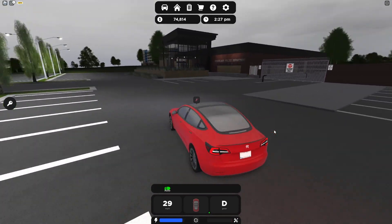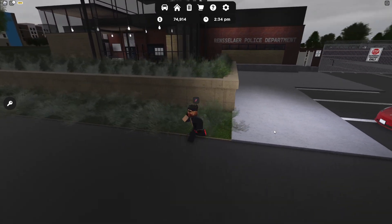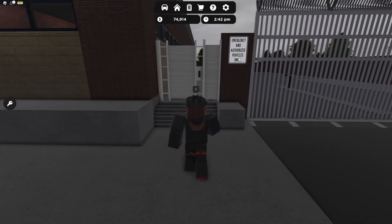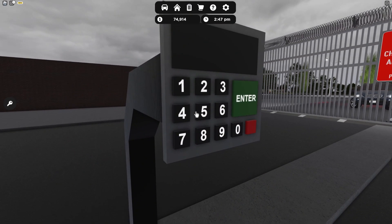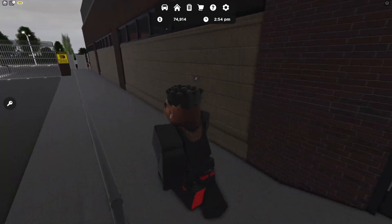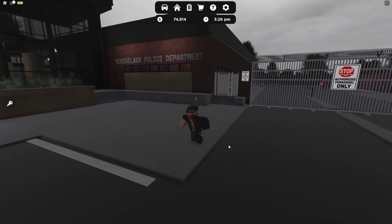Over here is the police department — let's go check it out real quick. Let's see if I can go through the gates. 'Emergency and authorized vehicles only' — too bad. There's a coded gate and a guard. I can't go inside on this side. All right, thanks to whoever opened that gate — back to my car.